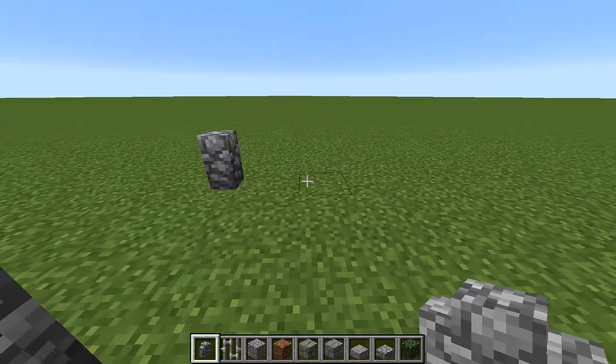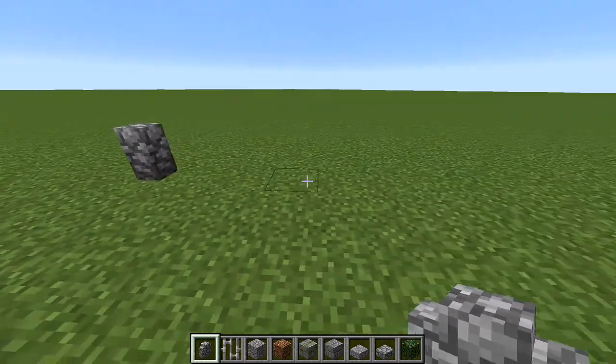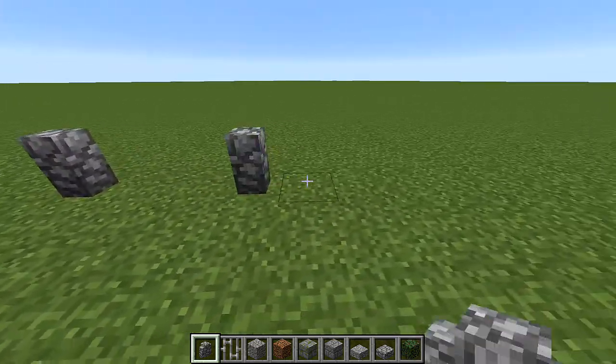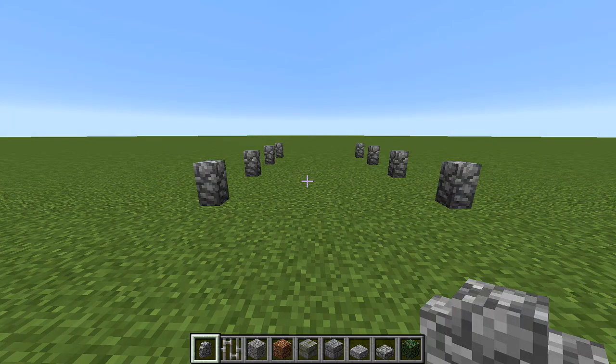Then go across by about five or six blocks — one, two, three, four, five, six. That should be good right there, and put them in the same exact placements.